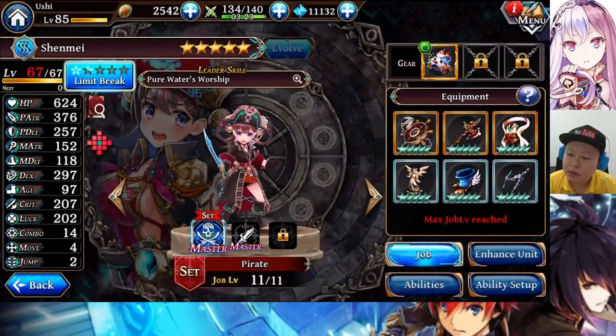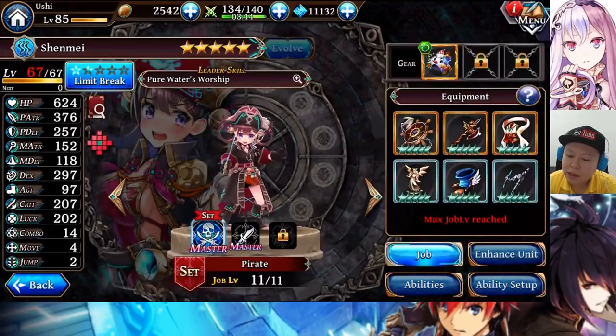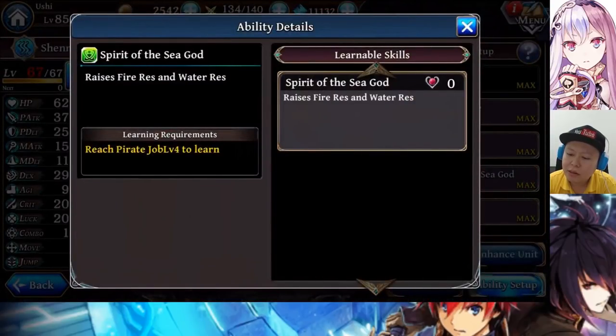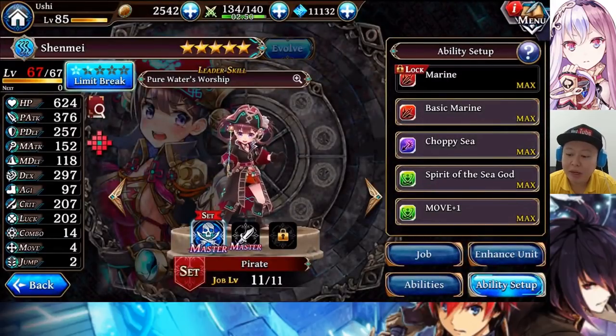If I didn't equip her with this accessory, she won't be able to use Milestorm right from the beginning, especially in Arena. The HP is 624 — not high, not too low — but thanks to the Spirit of the Sea God, she can actually resist enemy Raygun's piercing snipe damage.